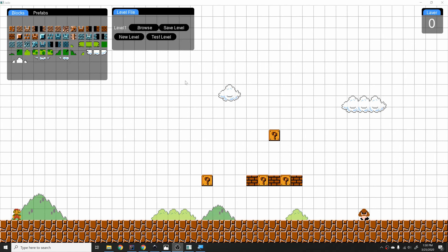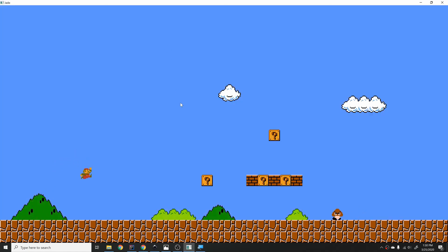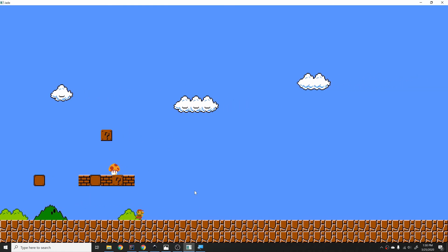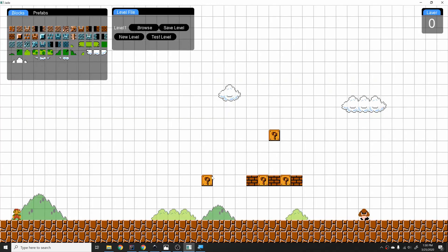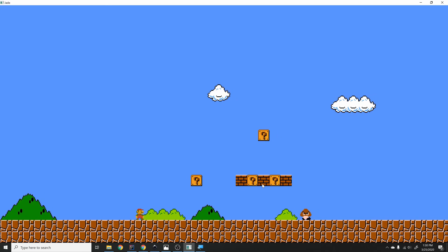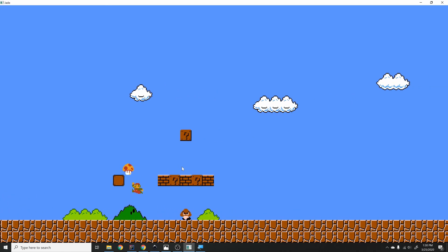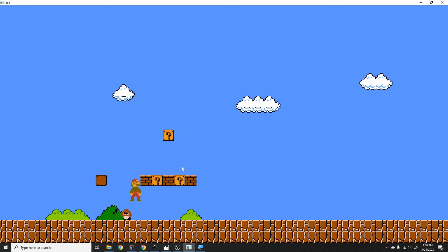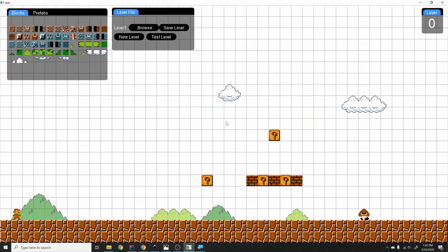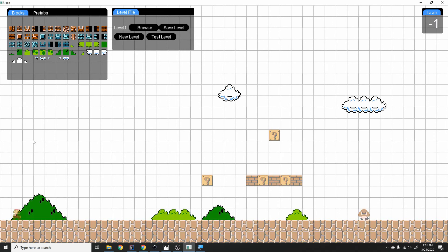Hey guys, another brief update. I've fixed up some physics and added a way to change the question blocks — you can see one was a coin and one was a mushroom. You click on the question block and it lets you choose which power-up you want. If I change one to a mushroom, it pops out a mushroom; the next one pops out a flower based on what state the player is in. You can also break bricks now. I also added a layer indicator so it shows what layer you're on, and with Page Up or Page Down you can switch layers.